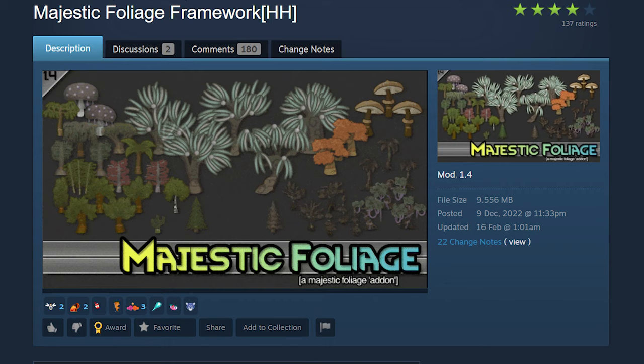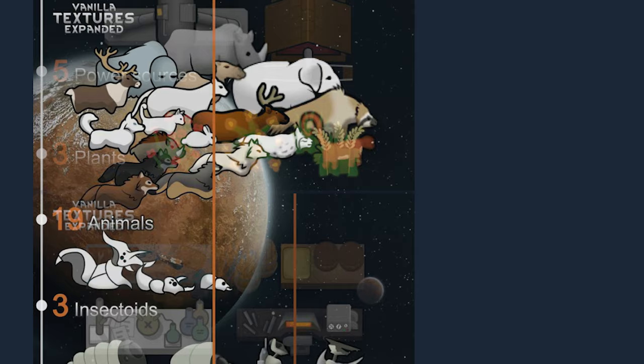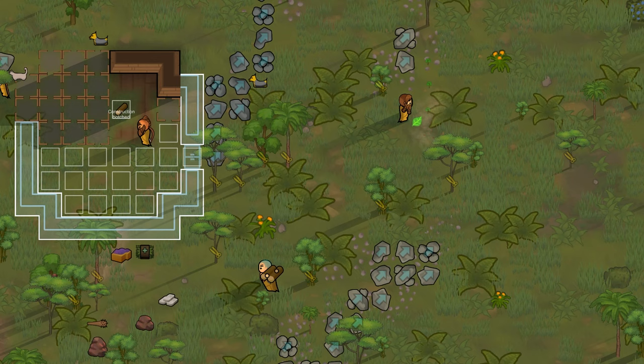After you've made your terrain look nice, you'll need this all-encompassing mod: Vanilla Textures Expanded. It makes everything look better — from items, animals, buildings, and pretty much everything else.